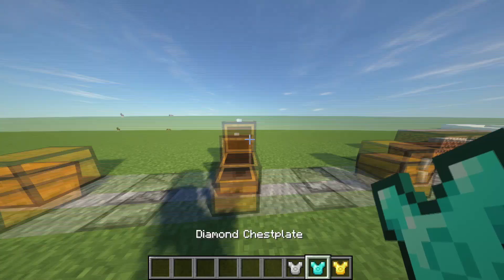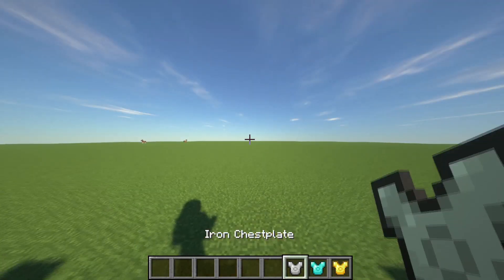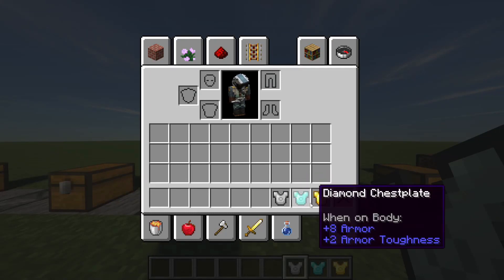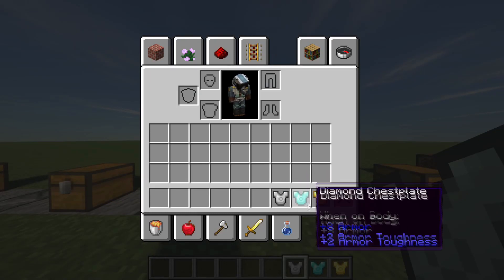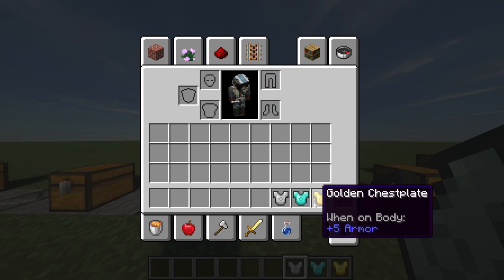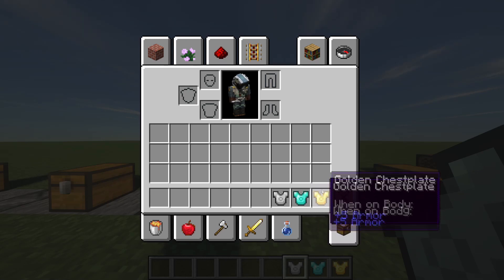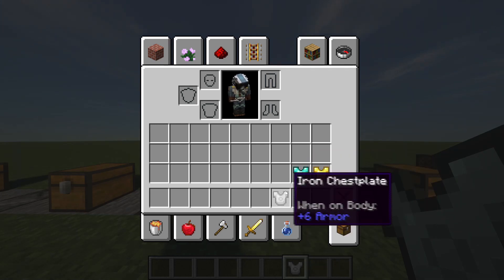Let's go to the next chest. These are the golden chest plates, the diamond chest plates, and the iron chest plates. These will come in later, but as you can see, there is clearly a Chi plug-in spot in there.